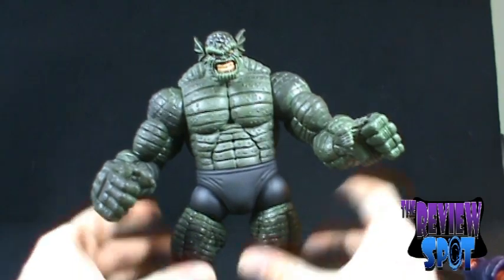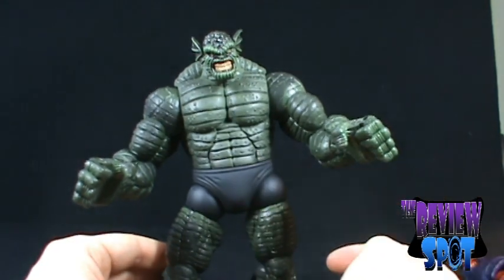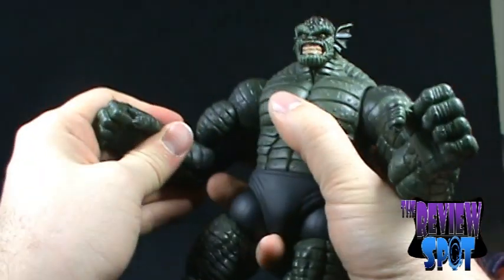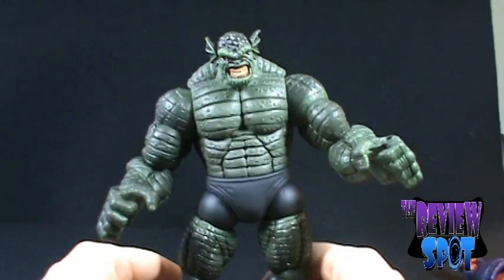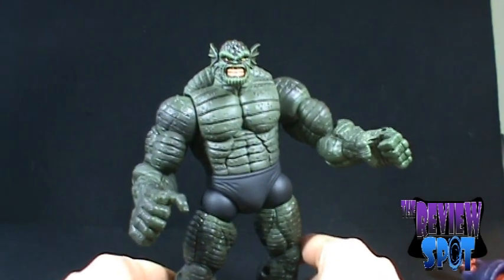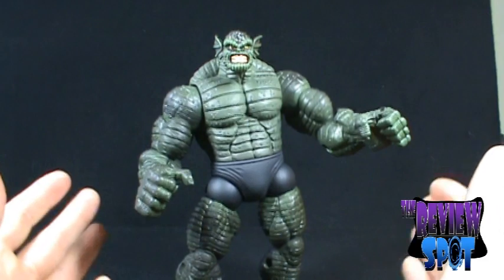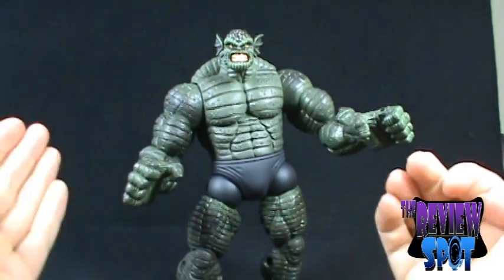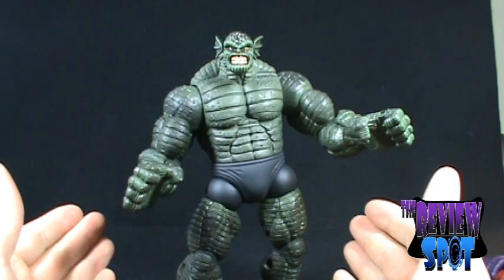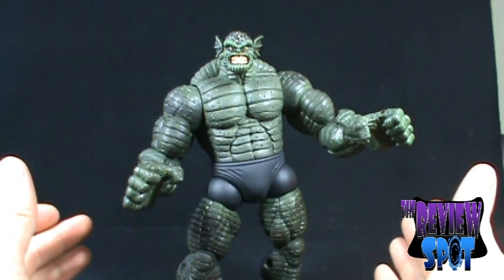The overall impression of the figure is that it's fantastic. The only downside is not enough paint application on the trunks, and my biggest problem is the stiff joint in the leg and elbow — but that's not a figure issue, just my individual copy. I would give Abomination a solid 8 out of 10. A great figure to pick up, and if you're looking for anyone to pair up with the Hulk, this figure is a no-brainer. An 8 to Abomination. Hope you guys enjoyed it — that was a Toy Spot on the Marvel Legends Onslaught series Abomination. Stay tuned for more Marvel Legends figure reviews.